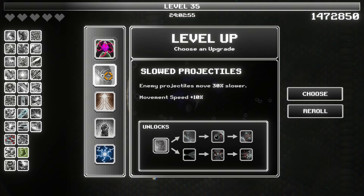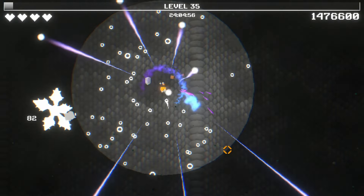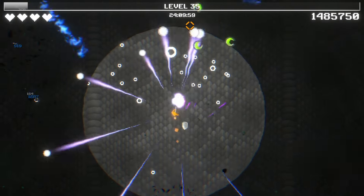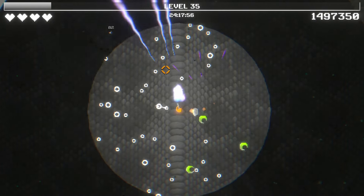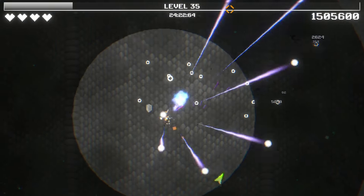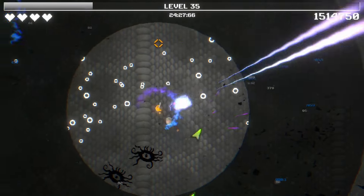Alright, what do we got here? Plasma charge, slowed projectiles, cone vision. Okay, here's the 40% — we lose a heart, but we're good. We'll still have four hearts plus our shield. And now we can see a lot. Maybe seeing a lot is not all it's cracked up to be. I'm interested to see if we get another boss at 30 minutes — in the other runs I've done, I've just ended the run at 20.